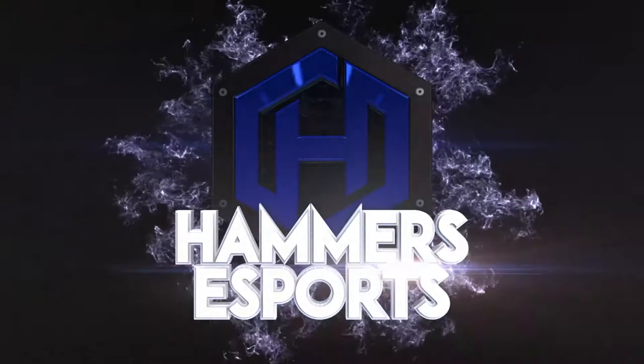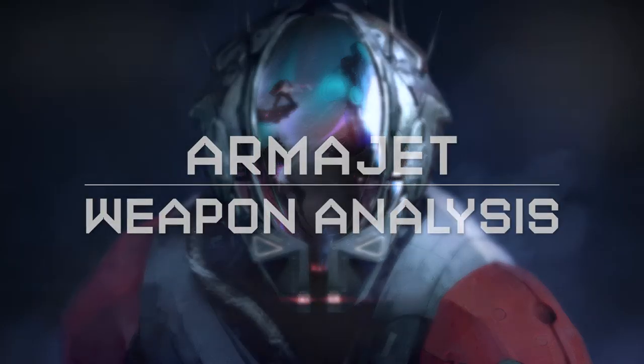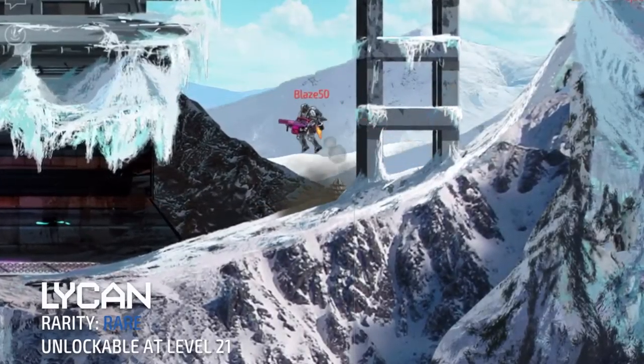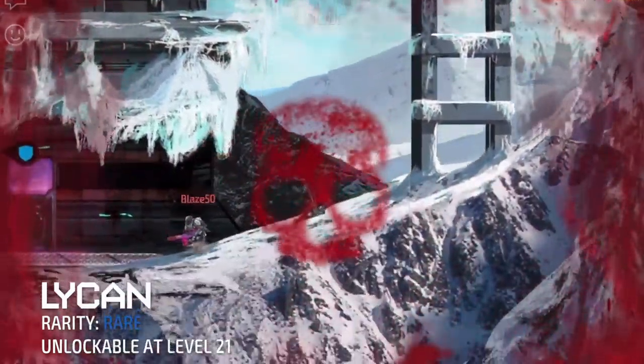Hey everyone, this is YubiQ here and welcome to the Omjet Weapon Analysis. In today's spotlight, we will be looking at the Lycan, an automatic spread fire shotgun. The Lycan can be unlocked at level 21 and is one of the third shotguns that you can obtain in the game.